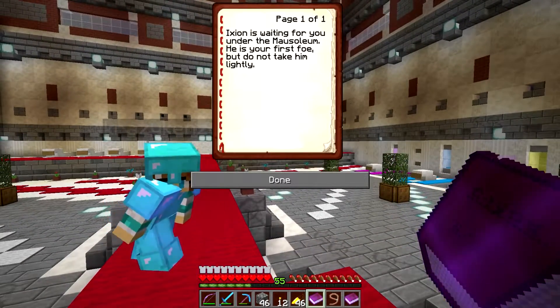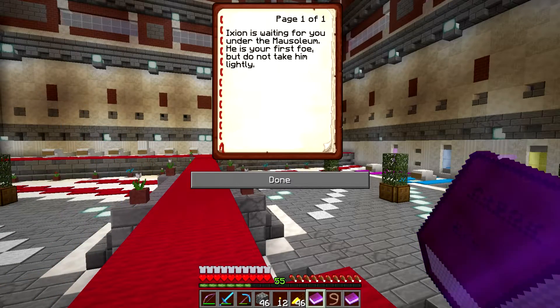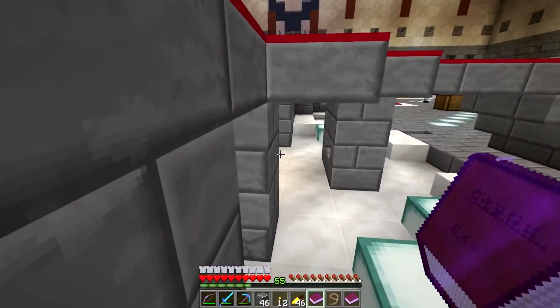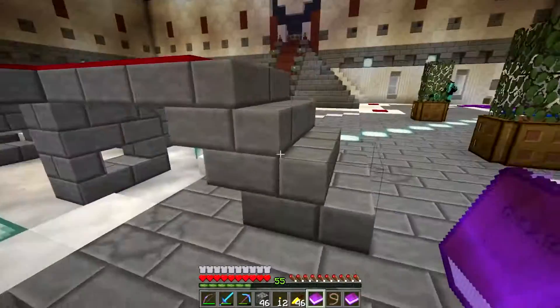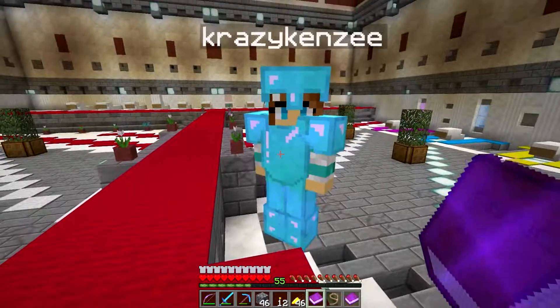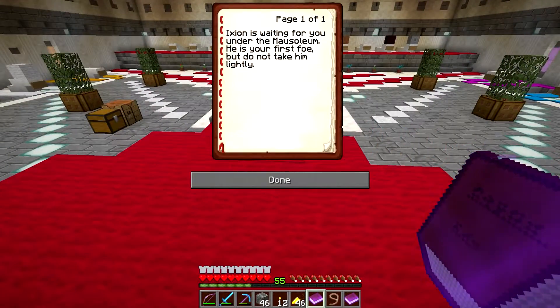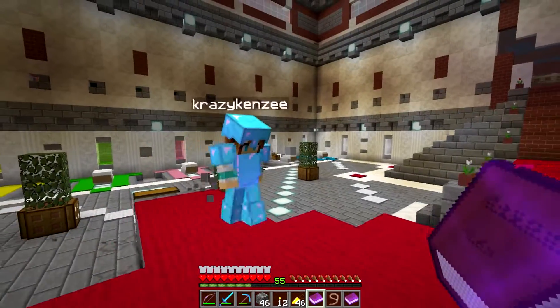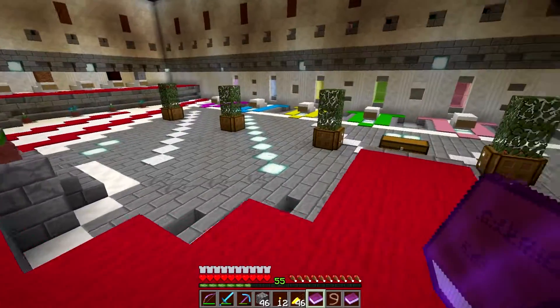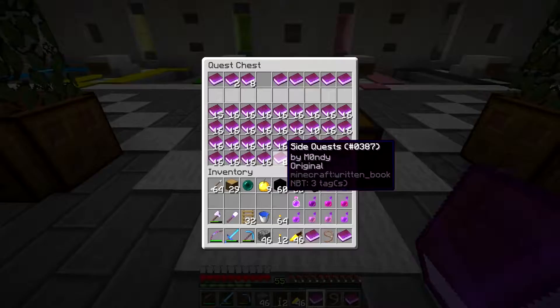Iaxon — how do you pronounce that? Iaxon? — is waiting for you under the mausoleum. He is your first foe, but do not take him lightly. I do have a suggestion from Monday: if you want us to do these in order, a particular order, you might want to give us a better general direction to where to go and where to start when you first start the game or start the map. When we first started, we have a bunch of buttons to press and then it just takes us to a random location. If you actually wanted us to do these in a particular order, it would be nice to know kind of where to start.